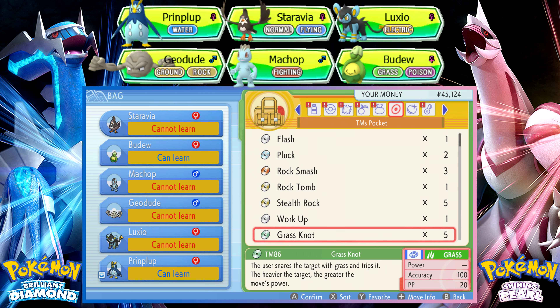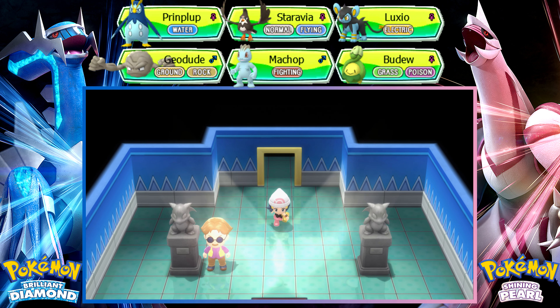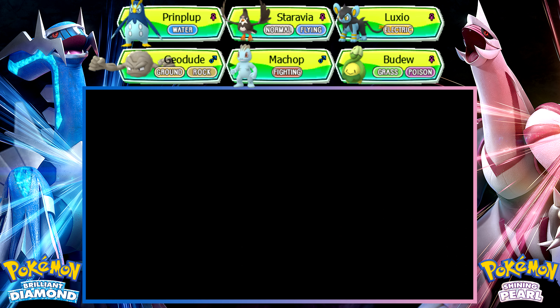Oh right, of course Budew can learn it — what am I talking about? Should I give it to Piplup? I can use Grass Knot on opposing Water types. Could be handy, but I want to give Piplup Ice Beam eventually.